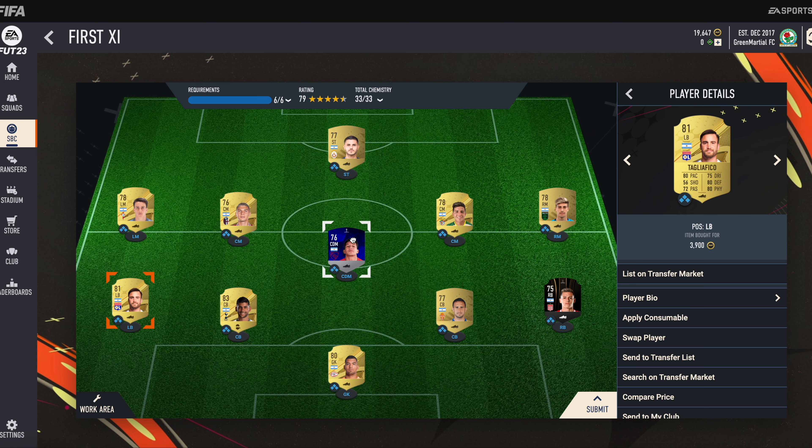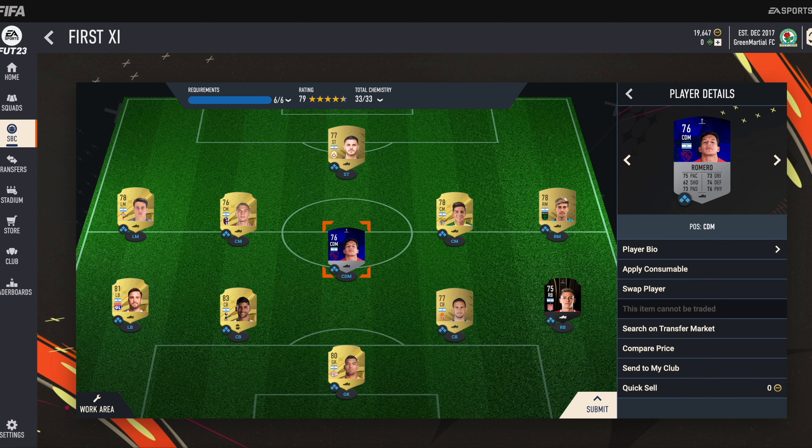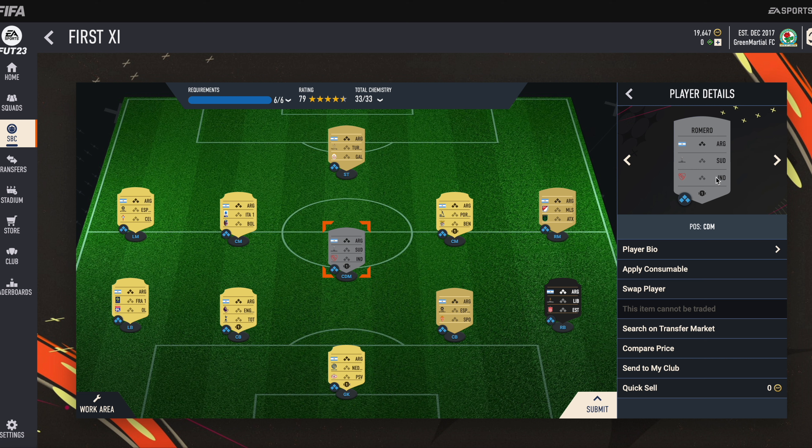Then we have our CDM, Romero. I think the abbreviated form of his league is ASUD — I'm not sure what this is. The club name abbreviated form is IND. You can search it this way.